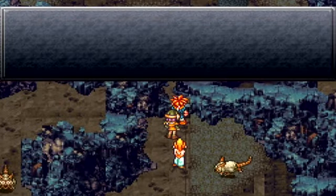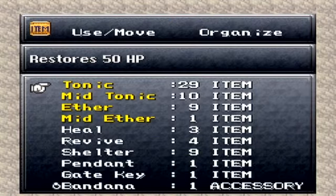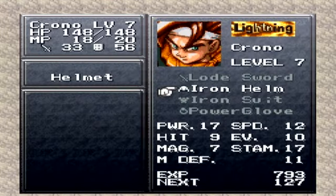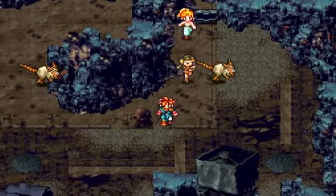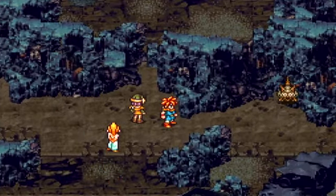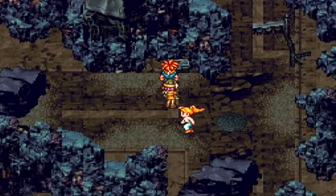I totally forgot about this treasure chest, so I was gonna get it. That is a Berserker. It auto-attacks and raises your defense and your hit rate. However, you lose pretty much all control over a character. It's good, at least in this area, but if you want to use any of your techs, it's probably not a good idea to give it to anyone other than Chrono.